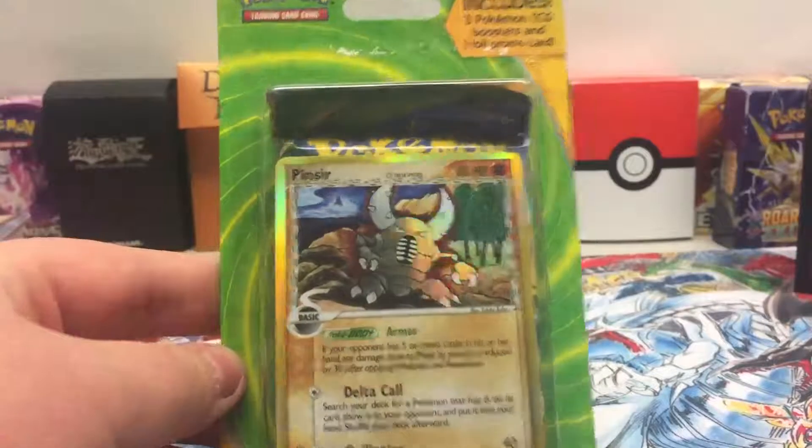We got the nice reverse holo Pincer from Delta Species, and it actually looks like it's a little bit misprinted. If I can get the sleeve open I'll tell you why — if you look on it, it has some lines going all the way up and down. That's kind of like a crease, but it's not a crease, so I'll put that in my misprinted binder.